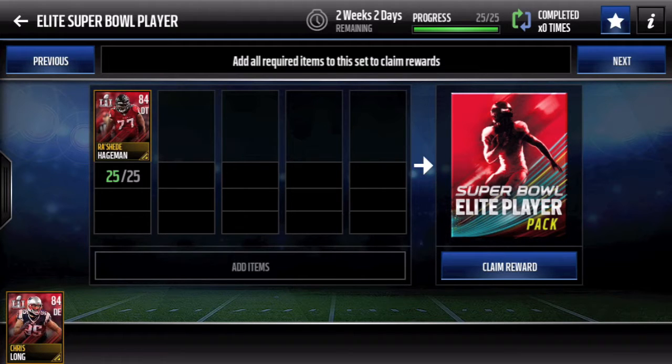The Super Bowl promo has been going on for a couple days or so, and it's pretty good so far — I've enjoyed playing the live events. But to me, the Pro Bowl packs were better than the Super Bowl packs; obviously they're cheaper, but I think the odds of pulling elites were just better for me overall. I've opened a couple of these Super Bowl big time packs in my free time and haven't really gotten anything good out of them besides gold players.